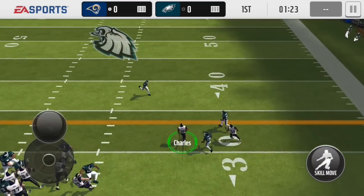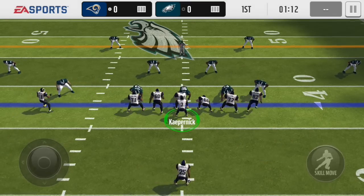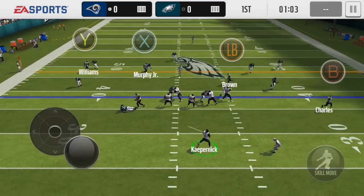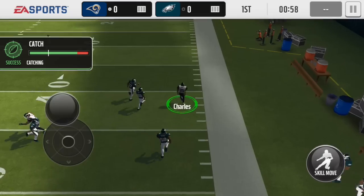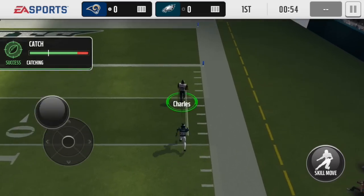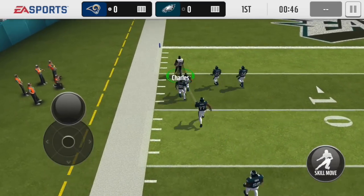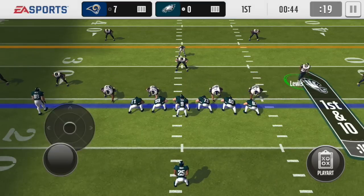Right here guys, we have game number two of my third season. I did play one game because I got bored — we beat the Arizona Cardinals in that first game. Now we're playing the Philadelphia Eagles. On first and ten, Jamal Charles kind of gets stuck, but going back on this play, Jamal Charles does separate from the defense and is able to get into the end zone with ease.